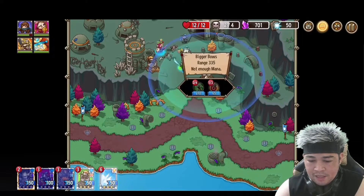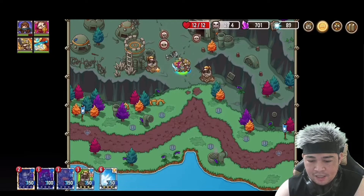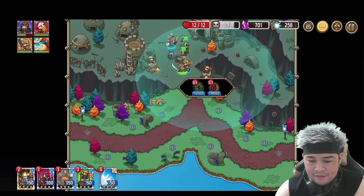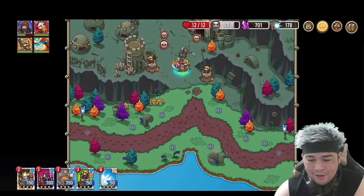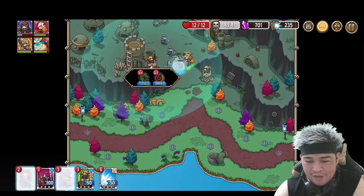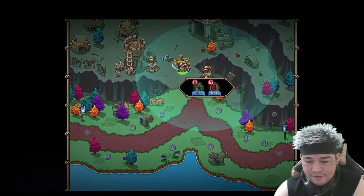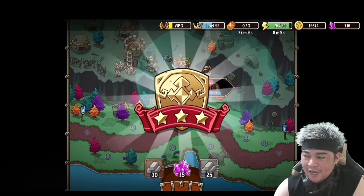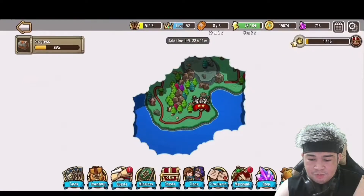I'll upgrade my towers so enemies cannot pass through. Only two towers are needed to stop them because my towers are almost fully upgraded — that's why they're very strong. That's the first round — we got three stars already. We need 16 stars total, so let's move on to the next stage.